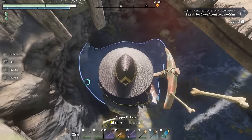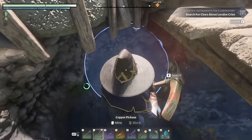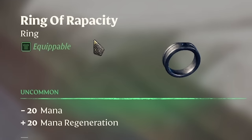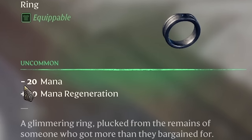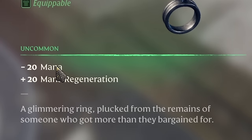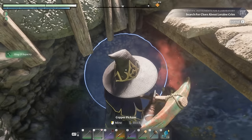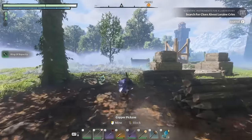There's the dead body right there — you see the skull and bones that we can search? That is a dead body placed underneath here. If we search that, this is going to be the ring we're looking for: the Ring of Rhapsody. The first stat is minus 20 mana, which does not sound very good, but then you've got plus 20 mana regeneration. And when I say this ring is nasty, it is nasty.